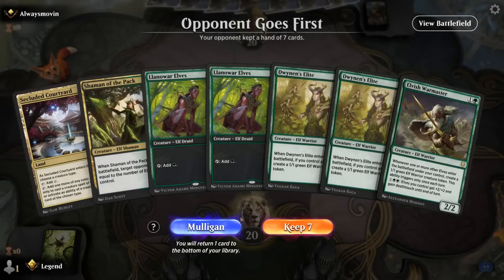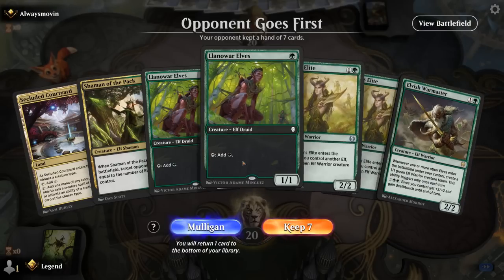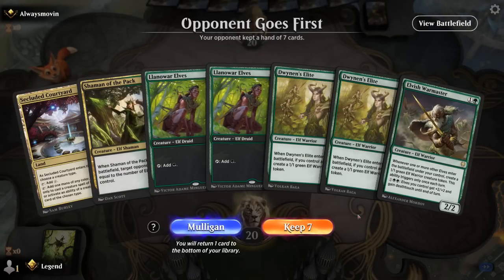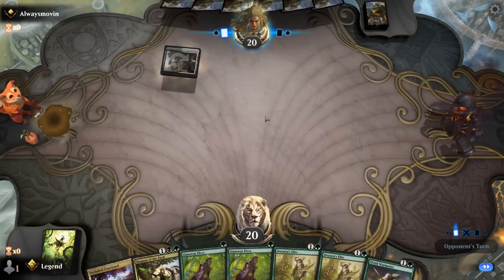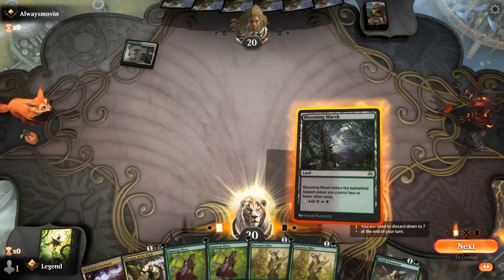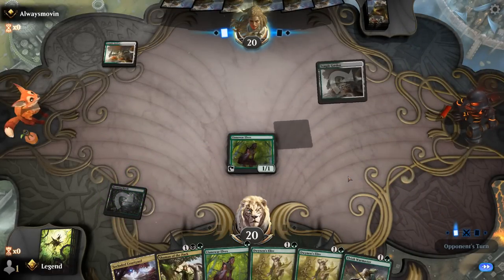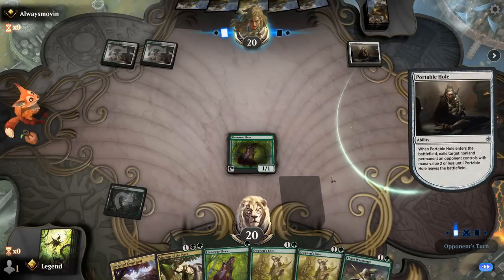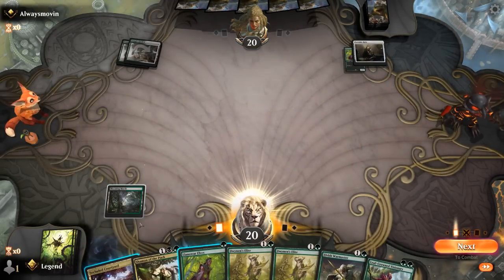Game 6: We're on the draw. Despite being a one-lander, this hand is close to great — if we draw a second land it's elves into Warmaster plus elves and we're off to the races. Against green-white, removal on turn one is less likely. Opponent has a Portable Hole — could still be angel lifegain but with a slow start. We'll still play Warmaster. Wedding Announcement — so no lifegain deck.